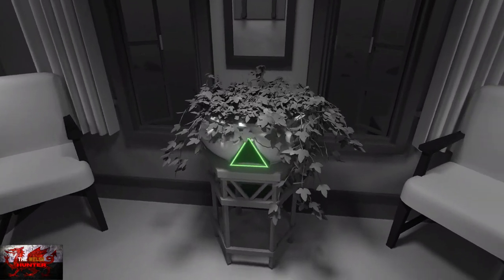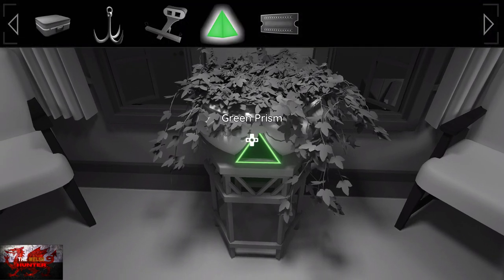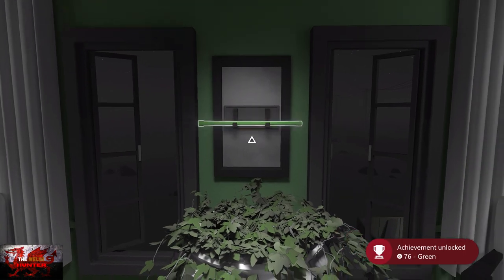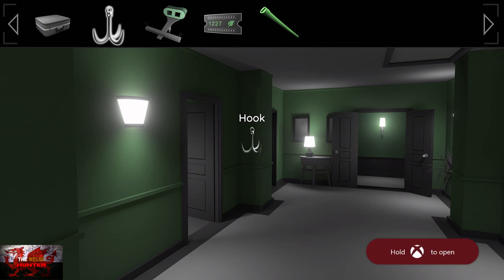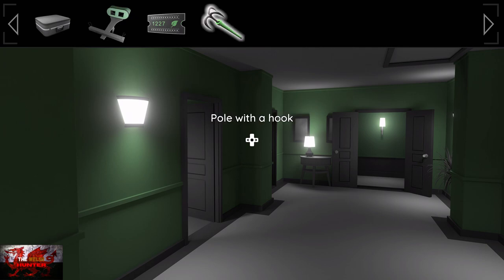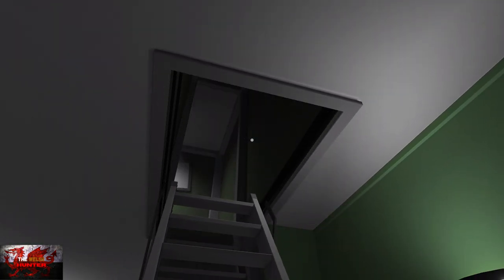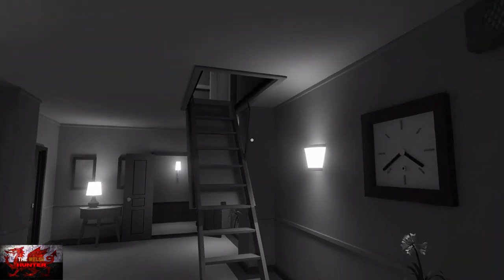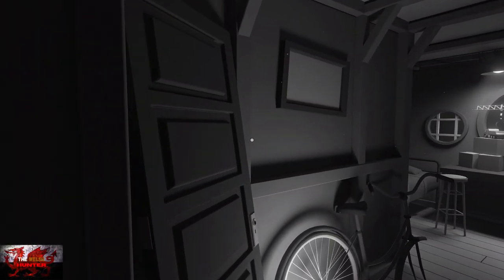Now use that green prism in this plant pot. When we get that, grab the pole, and then use the hook with the pole. Use the pole with the attic and now we can climb up. Make sure to grab the green prism as well before you head up. When you climb up and down the stairs, you can press Y to skip forward a bit. Around by the bed, open this up and you can see the blue prism — that would have been locked if we didn't pick the green prism up.